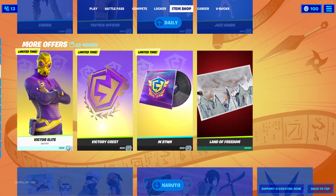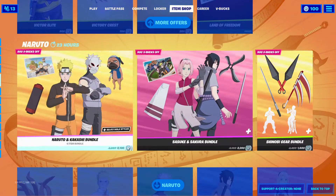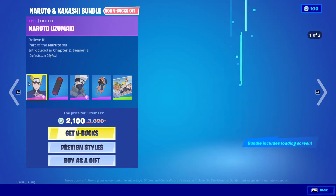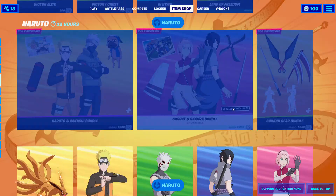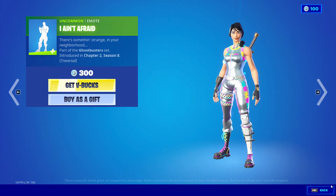We also got the FNCS Victor Elite skin sold here, as well as the Naruto skins back — Naruto, Kakashi, Sasuke, and Sakura. And we also still got the Ghostbusters skins with their emote.